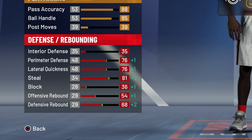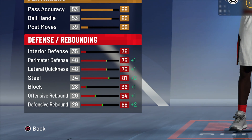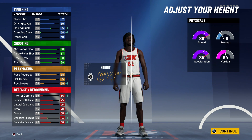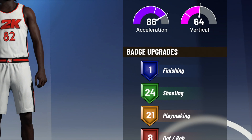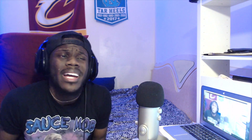As you can see our defensive ratings - we're pretty stacked on defense. And on top of being pretty stacked on defense as a guard, we're still a 6'4" height, so all these ratings we got here are looking very very nice.